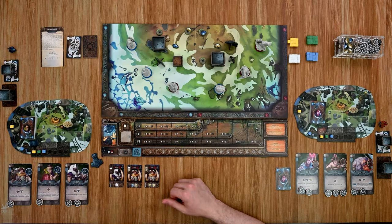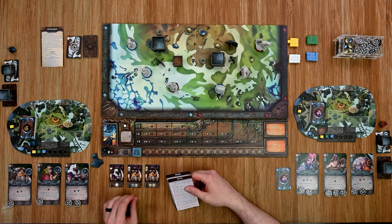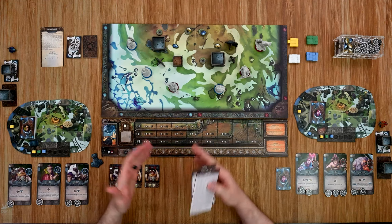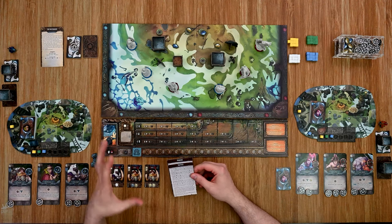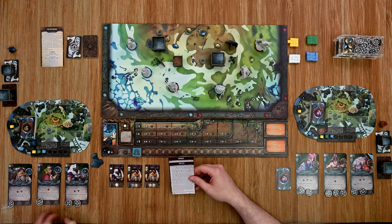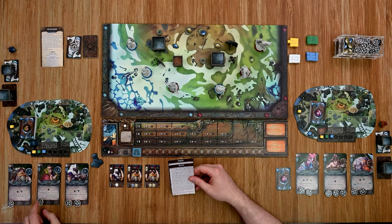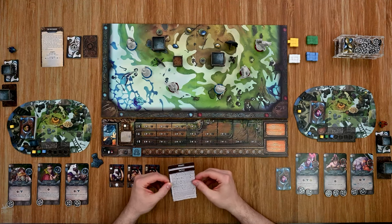During the tactics phase you can also move your characters into better positions, since you'll only be activating one character per turn. Switching and repositioning gives you strategic flexibility for the active phase. You can also choose to fortify — if your characters are taking heavy damage, you can spend white cubes from their personal supply or general pool to gain additional shields back up to their maximum, based on how many cubes you spend.